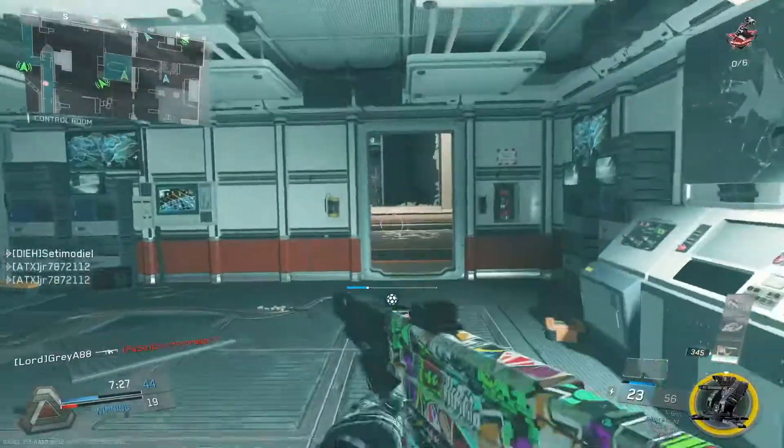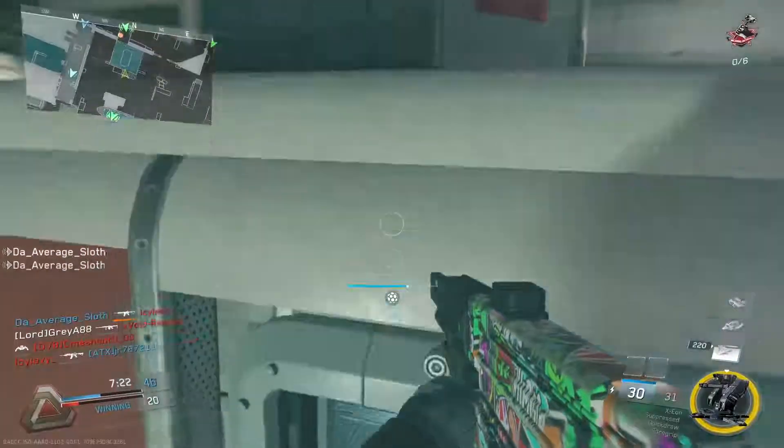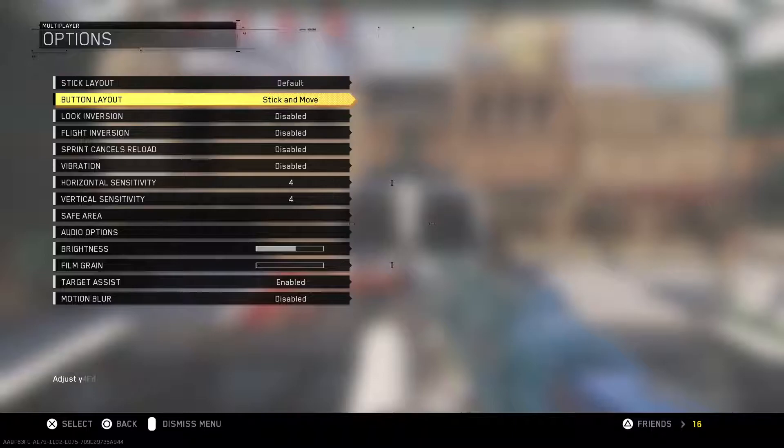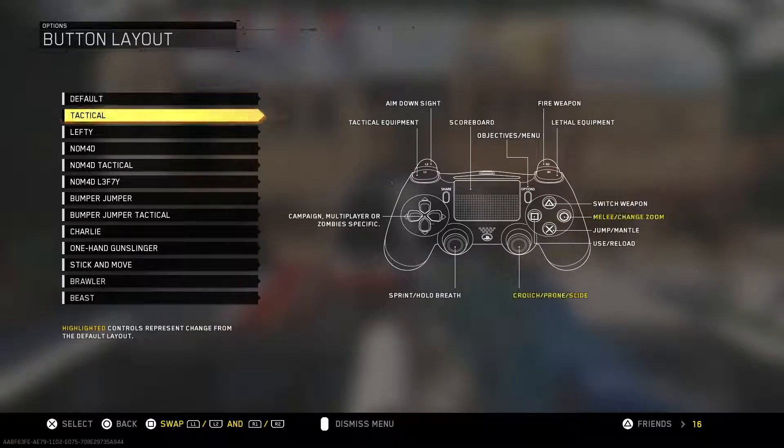Next, let's talk about button layout — another crucial point I highly suggest you adjust. Until Infinite Warfare I was extremely close-minded on this, but one day I switched from the regular button layout to Tactical, which allows me to slide with the R3 button instead of the circle button. This switch made all the difference in the world — I was drop shotting people for the first time, and getting sliding kills with weapons that had variants with no bullet spread. It was great.